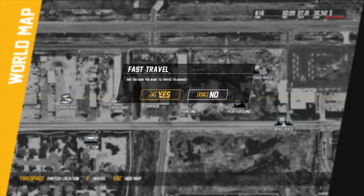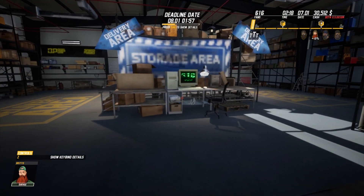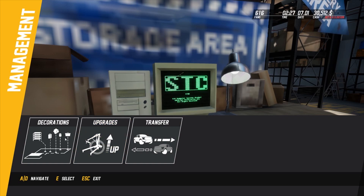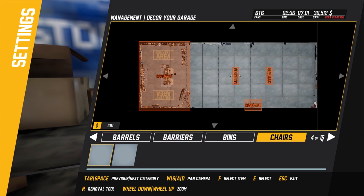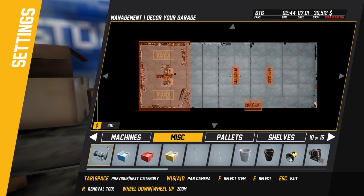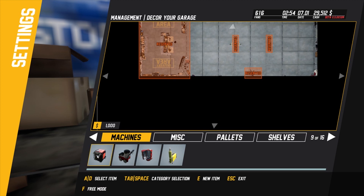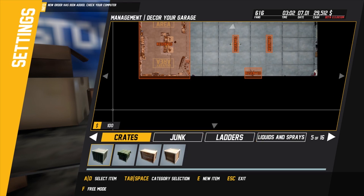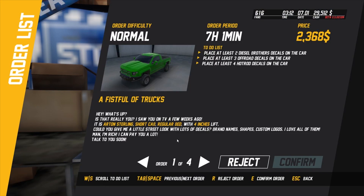Let's go back and see if we can't wait for this stuff to be delivered. I don't know if there's a way to pass time - I don't think so. Decorations - barrels, barriers, bins, chairs, that is pretty cool. Shelves, pallets, miscellaneous, machines. It's like a vacuum cleaner or something. Liquids and sprays, ladders, junk crates. We're still waiting for things to come in - hurry up.